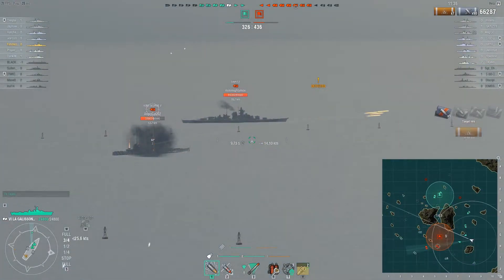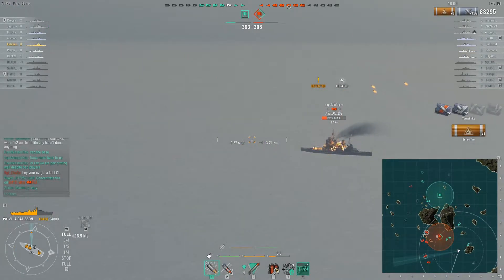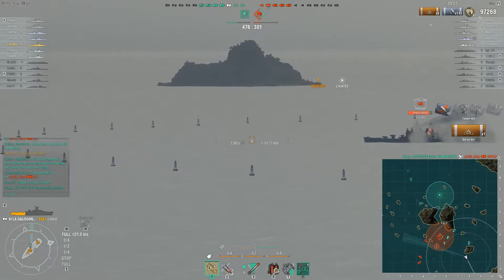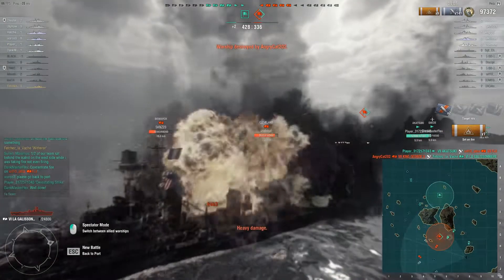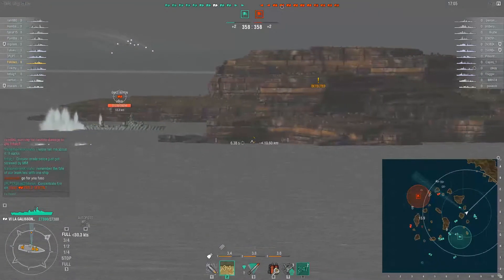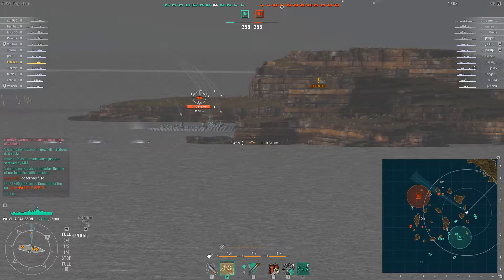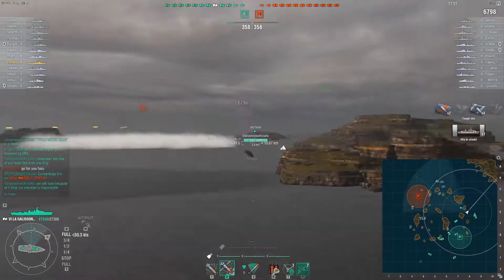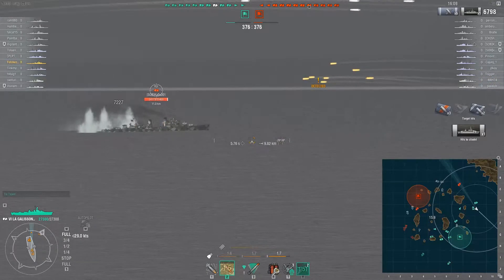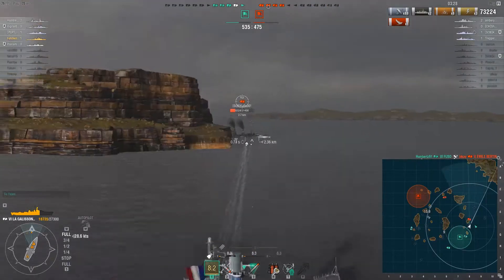As you're seeing from this first highlight reel from my very first game in the gas, which was basically stock with no range and no concealment, there's enough in that stock ship to earn Witherer from the start. Now of course spamming HE can get you by, but as usual when it's time to AP, AP the crap out of enemy cruisers left, right and center.